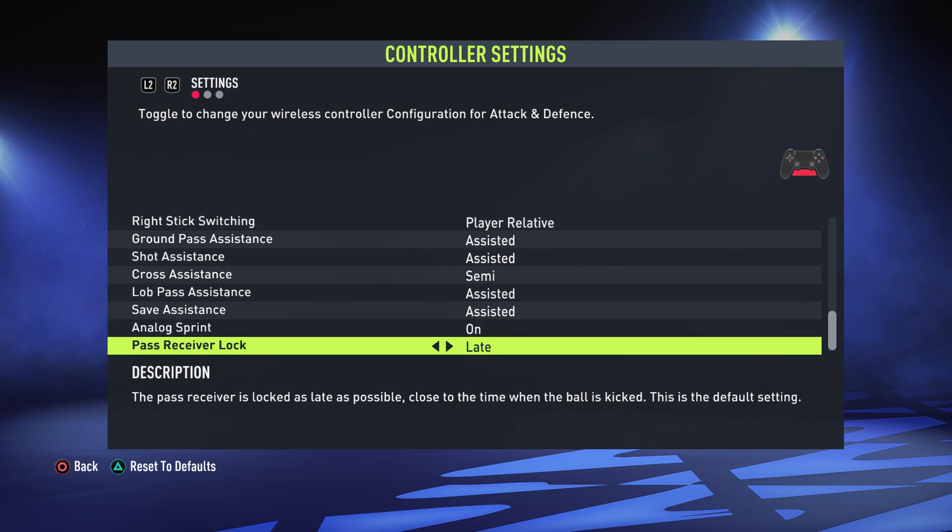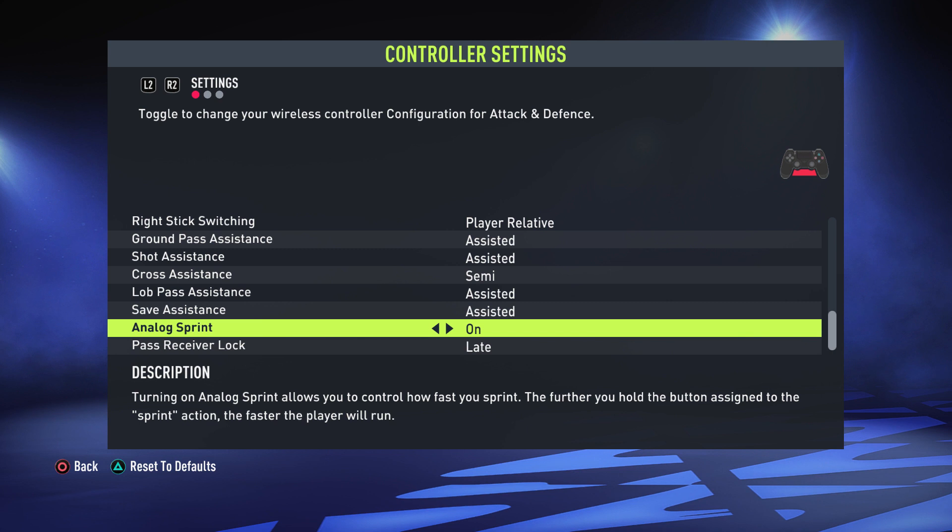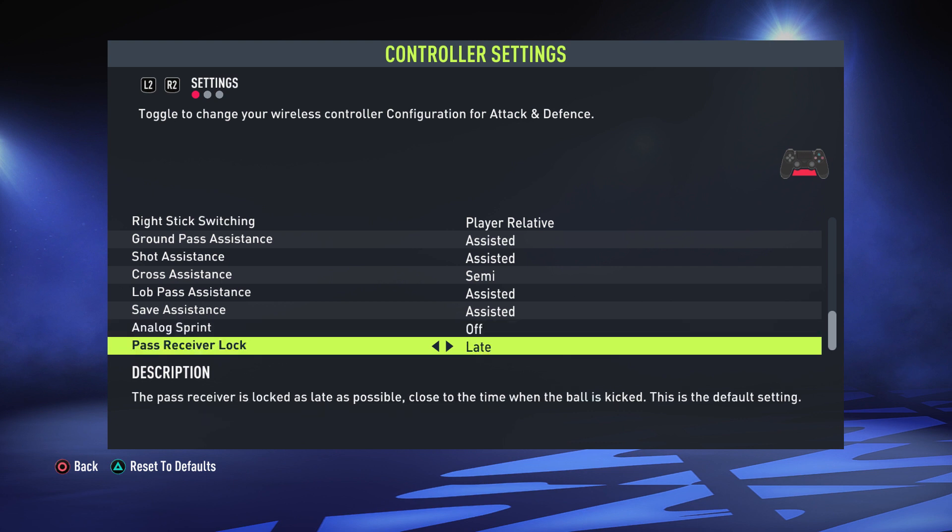Analog Sprint — you want this off. What it does is take into consideration the amount of pressure you put on the sprint button: if you only hold it a little bit your player won't run at full speed, whereas if you hold it all the way down they will run at full speed. This sounds great in theory but there are many times where you might not hold the sprint button down completely, so your player will run slower than they can. Have this off to avoid confusion.